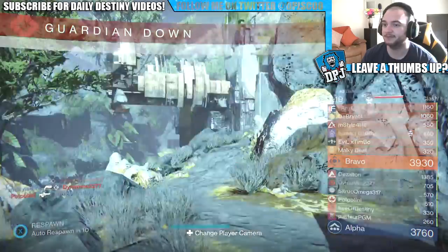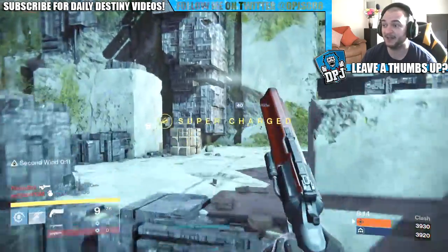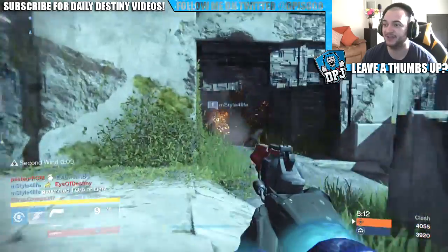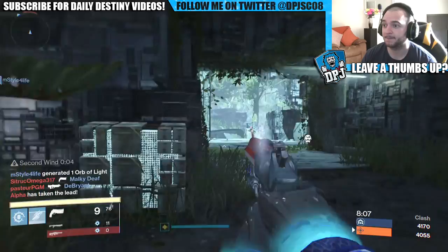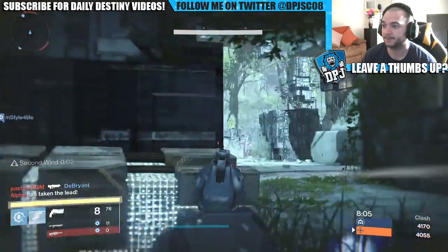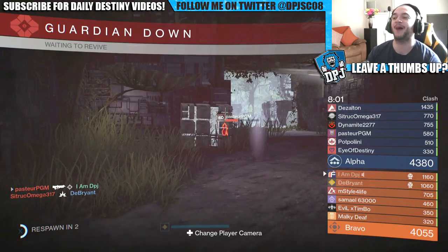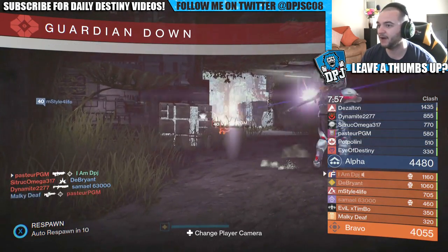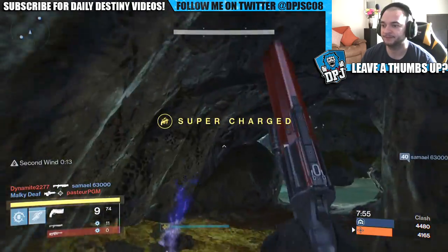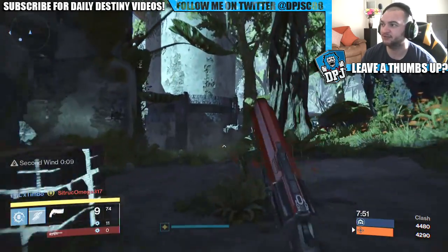I like this weapon, I do actually like this weapon. Like I said, the roll could probably be better — Rescue Mag isn't really the most important perk. Take that away, give me a Luck in the Chamber — yes, fine, I can understand that. Shouldn't have challenged him... shouldn't have challenged Bad Juju.